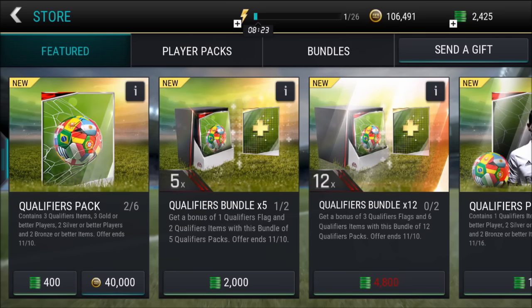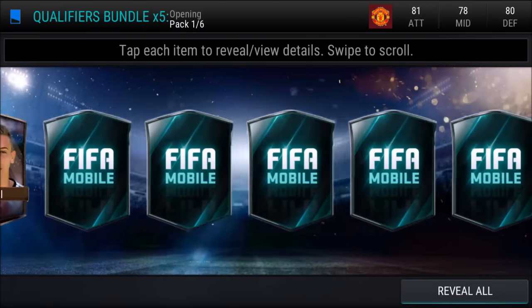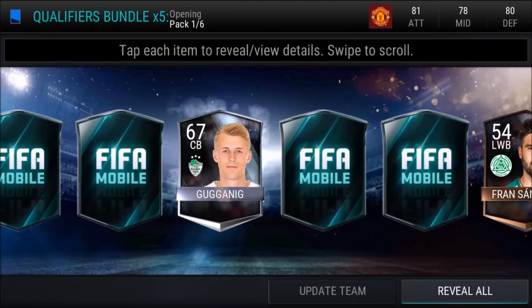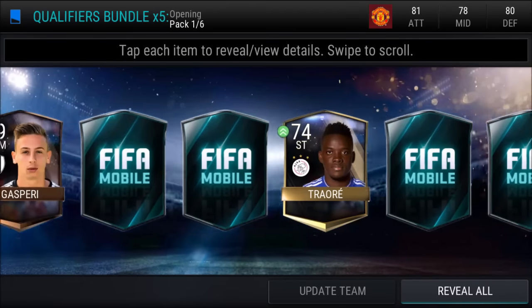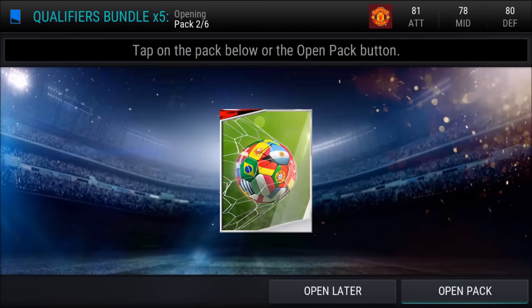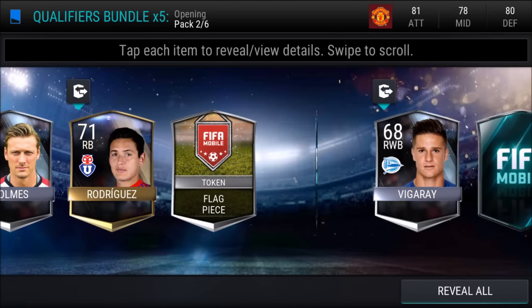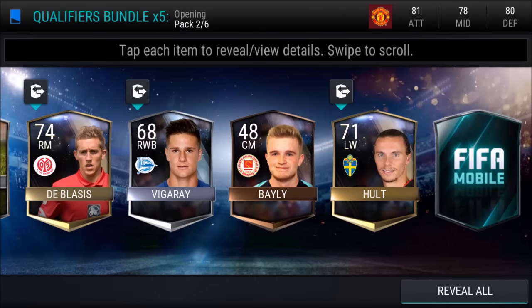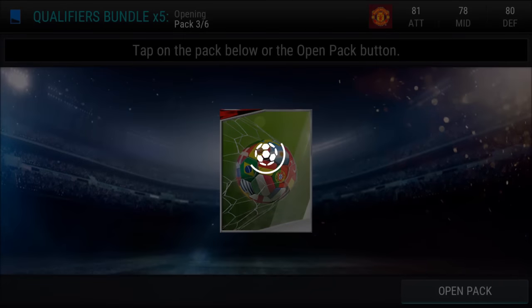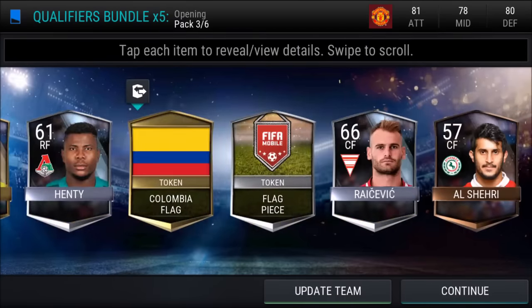I wasn't done yet — I went for another five qualifiers bundle. In the last bundle I got that elite Iniesta, and I was hoping for another elite here. First pack: bronze, another bronze, 74 striker Triore, flag piece, flag piece, Louton Conco, Park, another flag piece, Sherlock Holmes, then flag pieces all over the place. For some reason I didn't get as many flags in this bundle as I did in the other one.